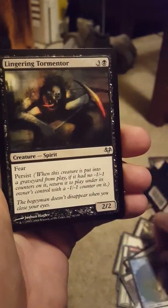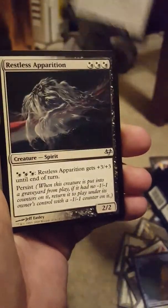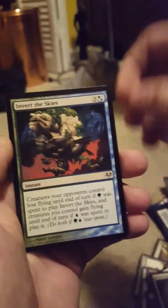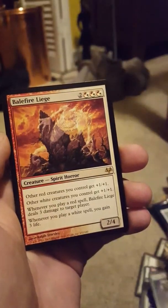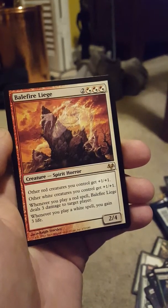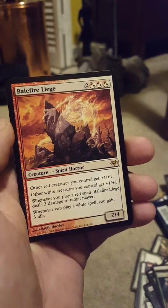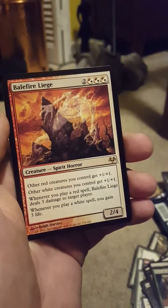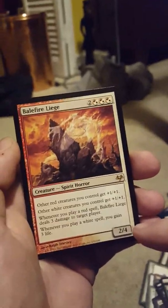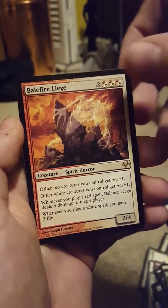There's my token. Uncommons: Restless Apparition, Invert Disguise. And my rare is Balefire Liege — Spirit Horror. I love the lieges! Gives other red creatures +1/+1 and other white creatures +1/+1. This is in Modern Masters 2015. Whenever you play a red spell, it deals three damage to target player; whenever you play a white spell, you gain three life. Wow, that is a very good rare. I love it.